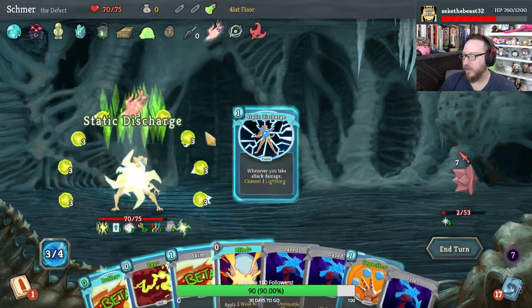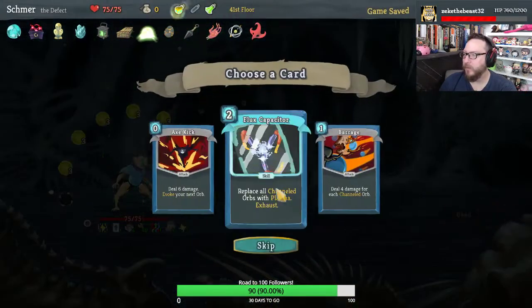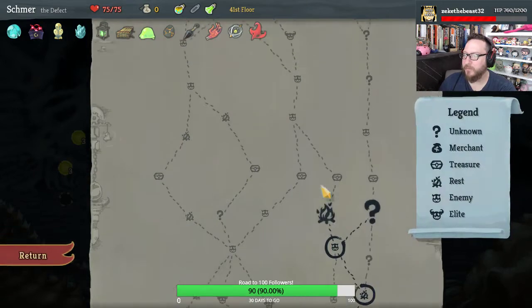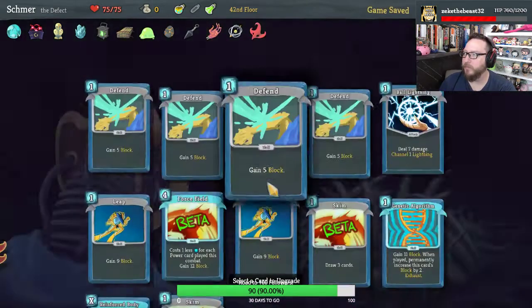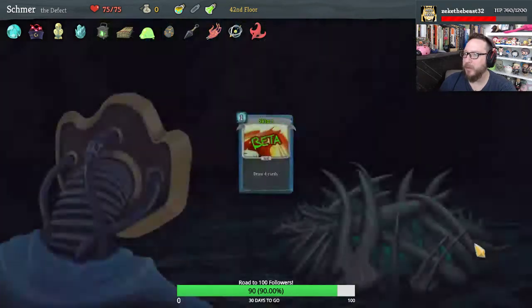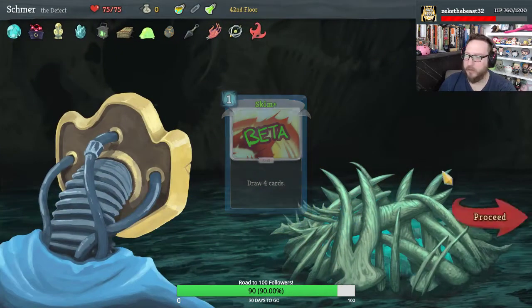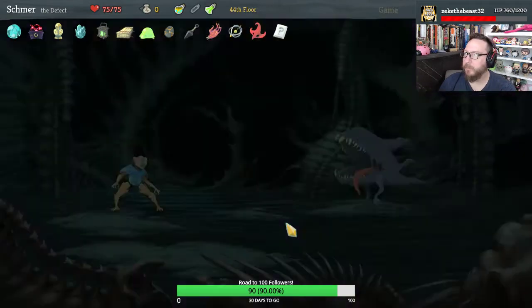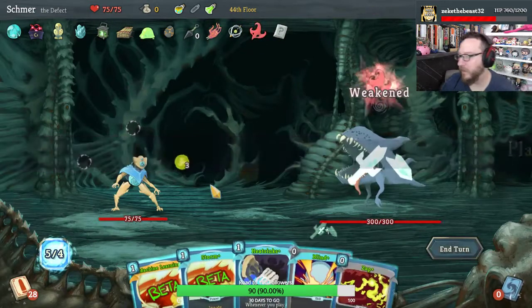Static Discharge is amazing — so good. I'll take Axe Kick — it's automatically upgraded because of Molten Egg. I think we want to upgrade Skim to get some extra card draw, because we get a lot of free cards because of our powers being played.